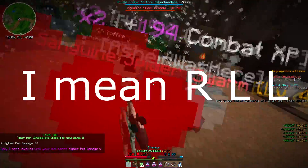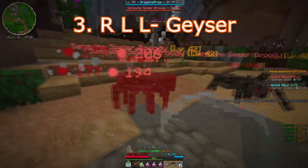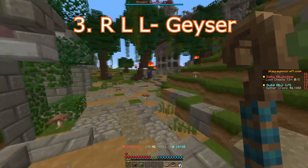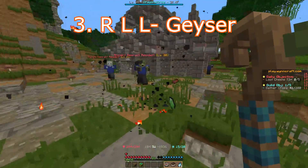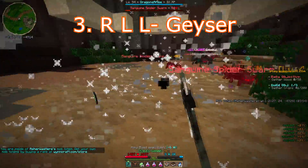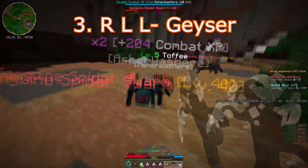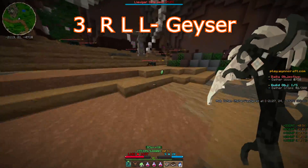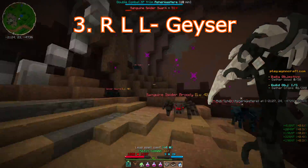The third spell, the right-right-left spell, is called Geyser, and it works like Mage's Meteor, but instead of shooting a meteor from the sky, it launches a huge geyser up from the ground and deals a bunch of damage in the area that you cast it. It's really strong, but it's not the signature move that makes this class very powerful. It also only has a cost of three mana, so this class is very focused on spamming your spells.